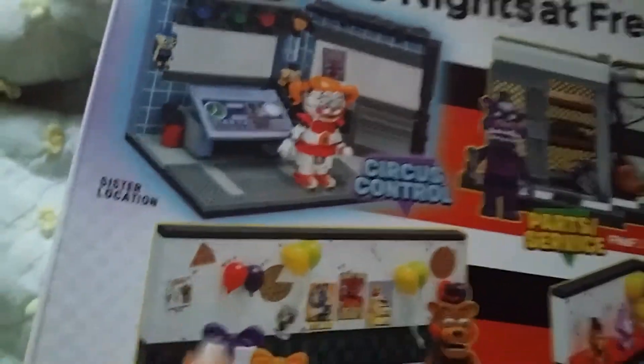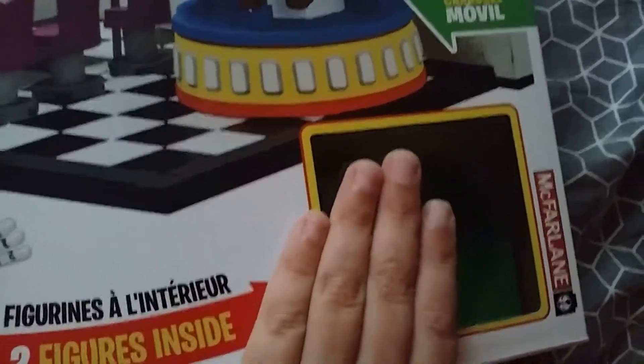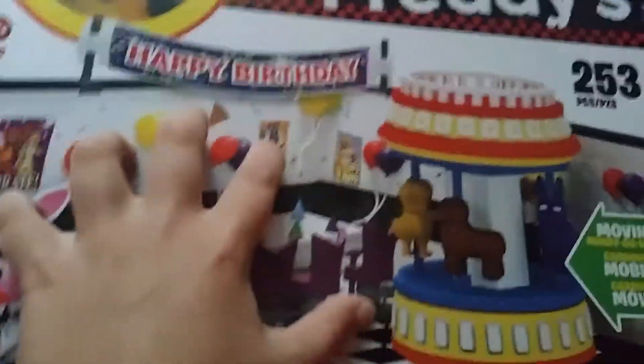The biggest sets in this whole thing, guys, are this one — Parts and Service, Circus Control, and that set right there with the carousel. And this is the box, the front of the box. See, we couldn't get this piece on, or this piece. The rest was okay, and Boom Boy was back here. Mangle's pack was actually right here I think — because they can package it different ways. You want to look out for Boom Boy on the cover and Mangle on the cover, and you'll know what set it is.